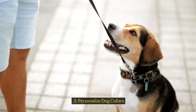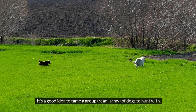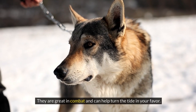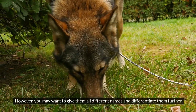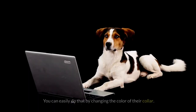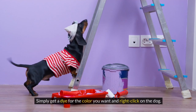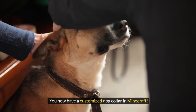Tip 3: Personalized Dog Collars. It's a good idea to tame a group — an army of dogs — to hunt with. They are great in combat and can help turn the tide in your favor. However, you may want to give them all different names and differentiate them further. You can easily do that by changing the color of their collar. Simply get a dye for the color you want and right-click on the dog. You now have a customized dog collar in Minecraft.